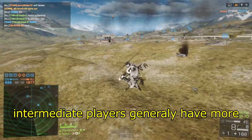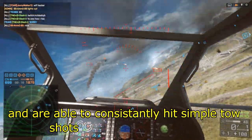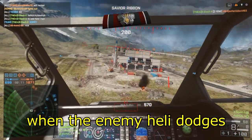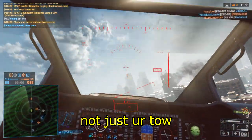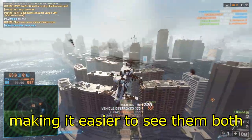Intermediate players generally have more time in the air than beginner players and are able to consistently hit simple TOW shots on enemy attack alleys. At this level, you will have to start hitting TOWs when the enemy heli dodges. This means you will have to start looking closely at the heli, not just your TOW. The best way to do this is by keeping your TOW close to the target, making it easier to see them both.